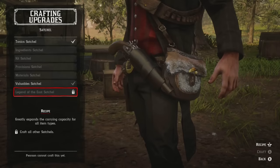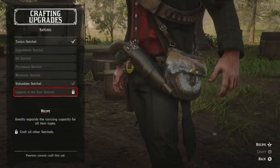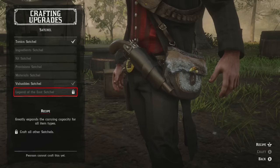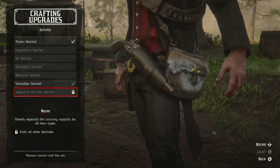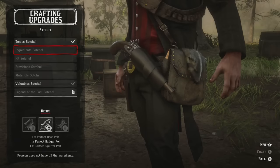Bear in mind you can only equip one satchel at a time, and that's why by the end of this video you'll know how to get the Legend of the East — that satchel greatly expands the carrying capacity for all item types. With valuables it goes from five to ten, and the Legend of the East says 'greatly expands' so it might be even more than that. The valuable satchel lets you carry ten gold pocket watches and similar items.